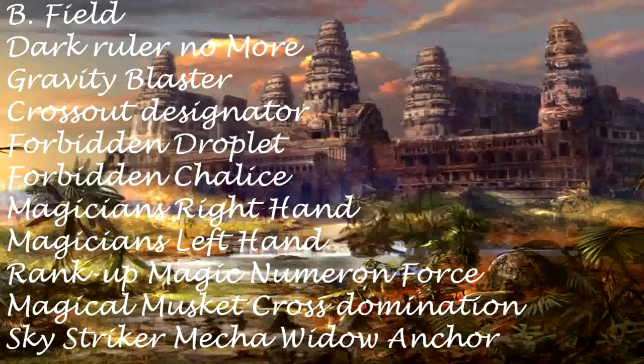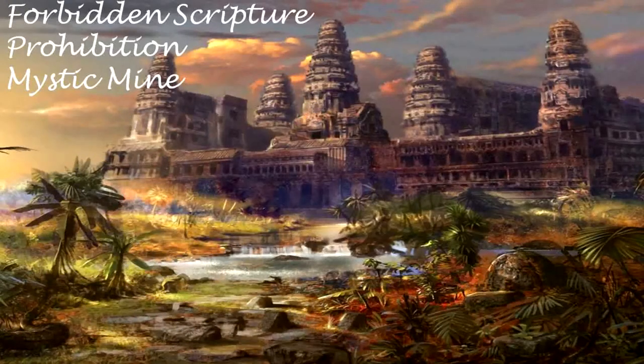Field negation cards: Don't Roller No More. Gravity Blaster. Crossout Designator. Forbidden Droplet. Forbidden Chalice. Magician's Right Hand. Magician's Left Hand. Rank Up Magic Numerum Force. Magical Musket Cross Domination. Sky Striker Micah Widow Anchor. Forbidden Scripture. Prohibition. Mystic Mine.